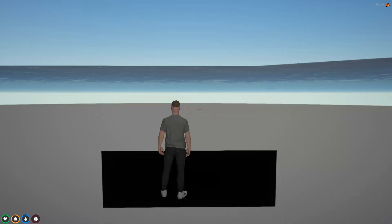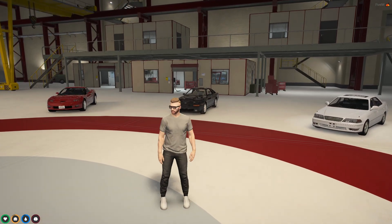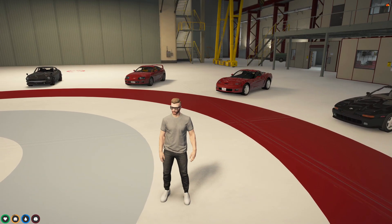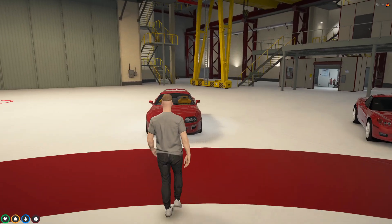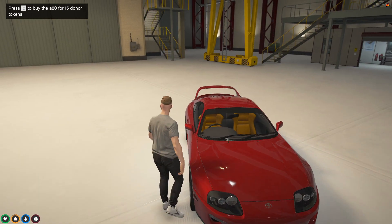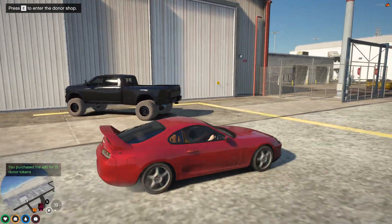Once you get your donator tier, you can access this lovely hangar which shows all the cars in the donation shop. We do a week-long exclusive access prior to cars going into the dealership - so donators get a head start. Once you purchase a vehicle, it costs a certain number of tokens - for example, 15 tokens for this car here. Come up, buy it, and it's your car - just like that, it's that easy.